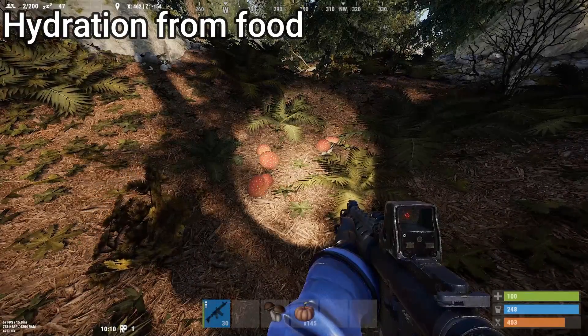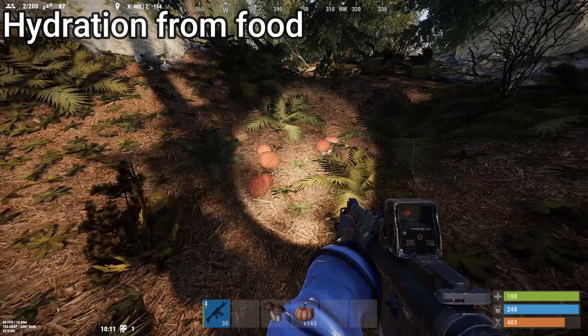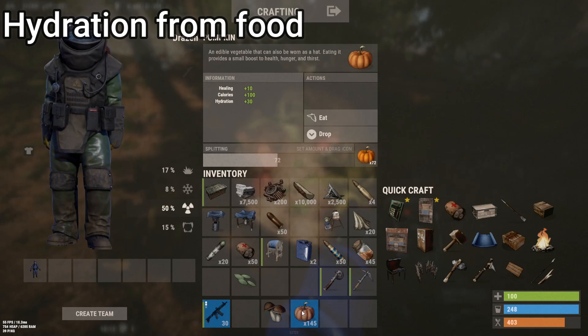Every bit of food you find in the wild — like mushrooms, pumpkins, corn — they all provide a bit of hydration. If you click on them, you'll notice how much health, calories, and importantly how much hydration you get from them. Pumpkin offers 30, and several pumpkins will fill you up completely with water.